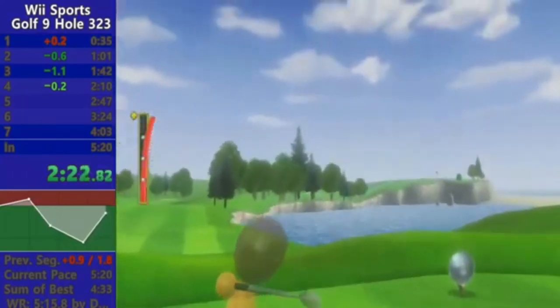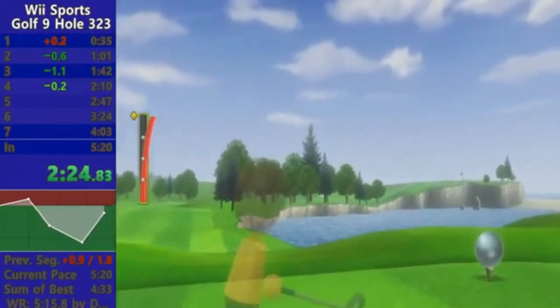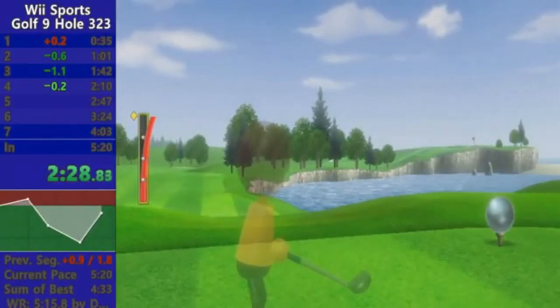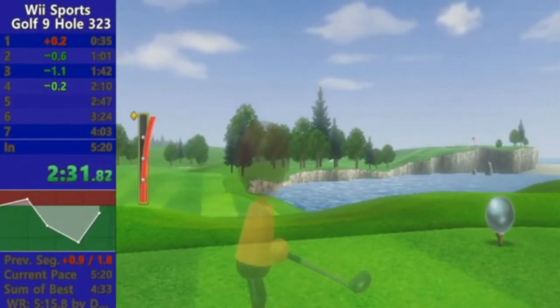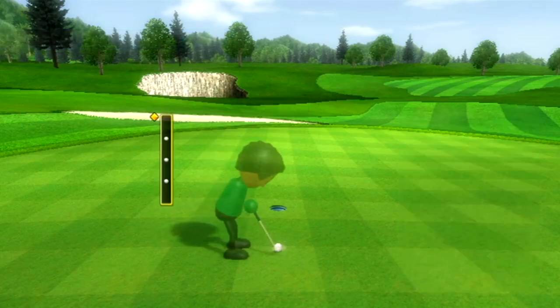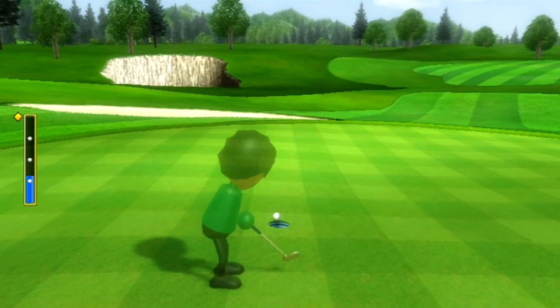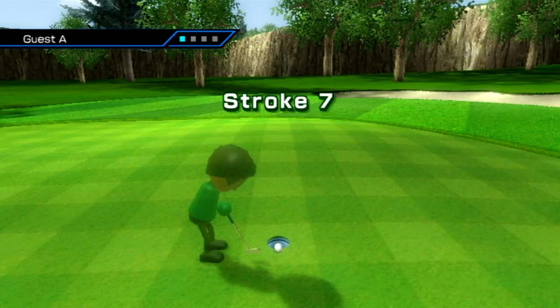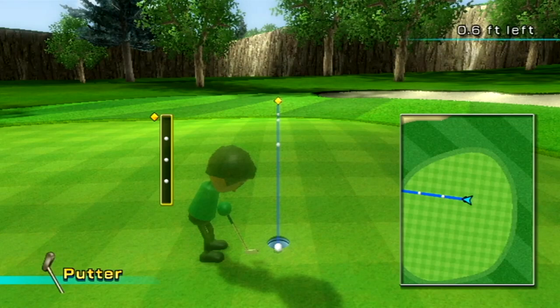It is also possible to get stuck inside other things like trees. It was previously thought that 0.6 feet from the hole was the closest you could land on the ground without going into the hole. However, it is possible to get 0.5 feet from the hole if your ball gets stuck on the outer ring of the cup.